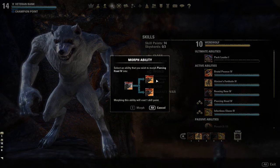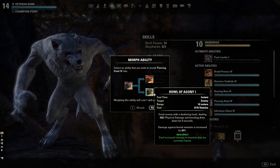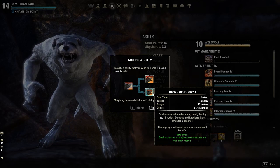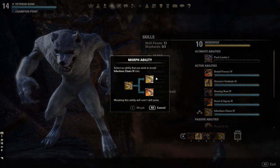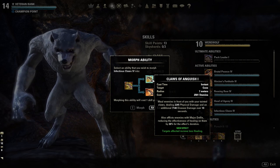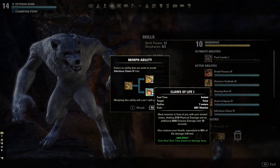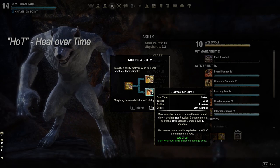Piercing Howl is your knockdown. The first morph will add a synergy which will increase your allies' basic attacks, and the second morph will increase this skill's damage by 30% whenever used on a feared target. Finally, we have Infectious Claws, which is your DoT. The first morph will decrease your enemies' healing by 30%, and the second morph will give you a HoT equivalent to 50% of the damage dealt by this ability.